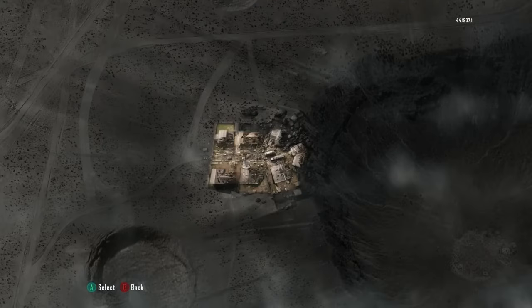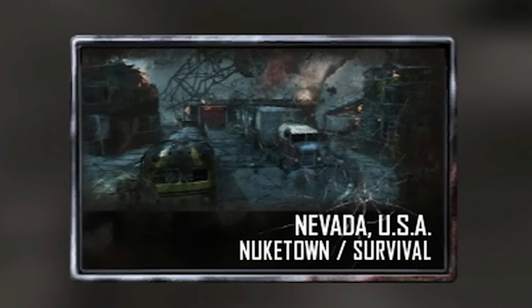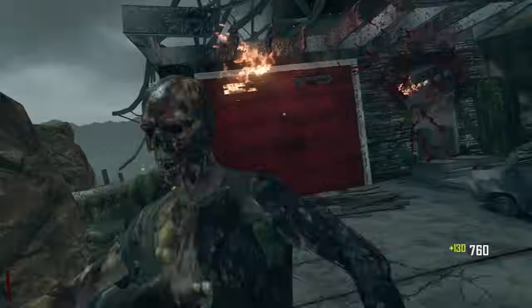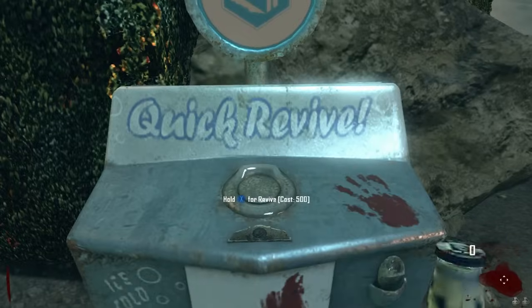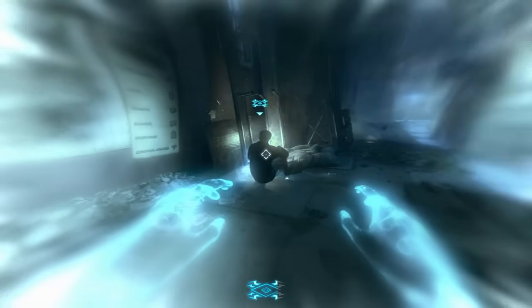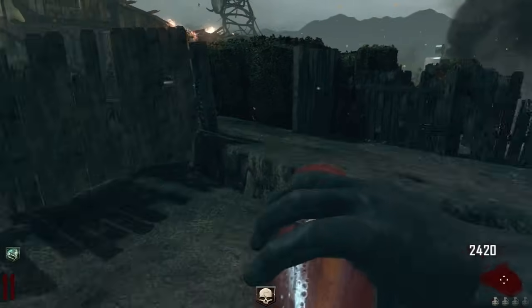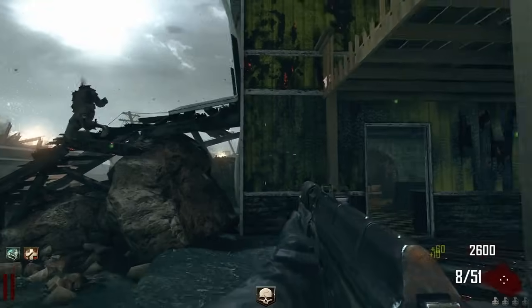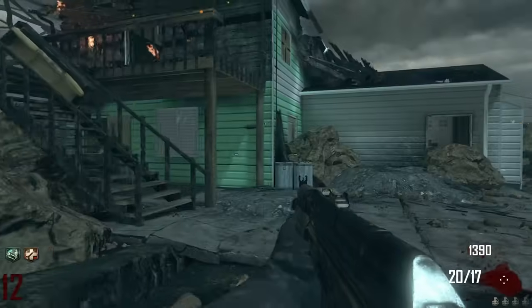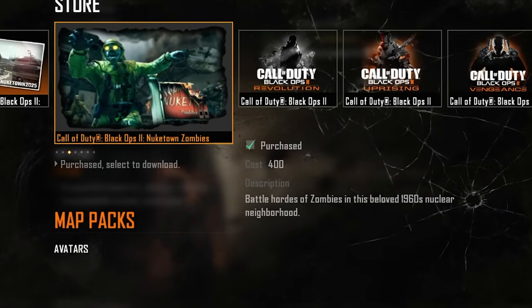Black Ops 2 also introduced Nuketown Zombies, which is exactly what you'd expect — there's zombies now. Perks drop from the sky every few rounds or so, which is this map's funny little gimmick, like Darice's teleporter, Mob of the Dead's afterlife system, and Modern Warfare Zombies' expiration date. Nuketown Zombies perfectly encapsulates what makes Nuketown, Nuketown. It's simple, fun, and for some reason, always a DLC or pre-order bonus.